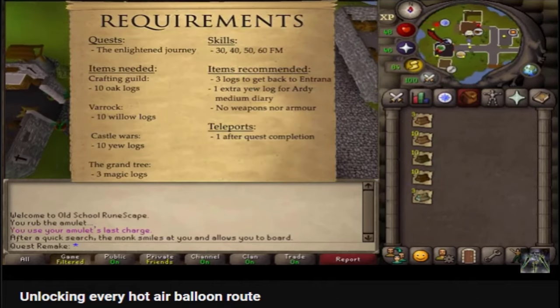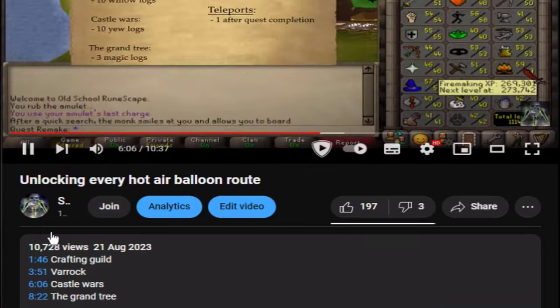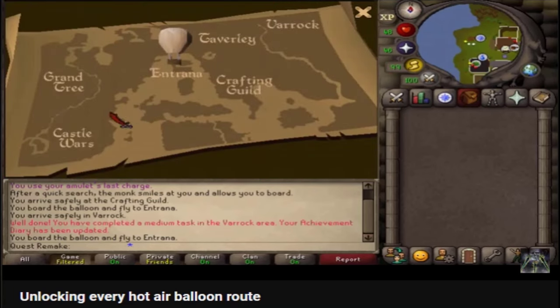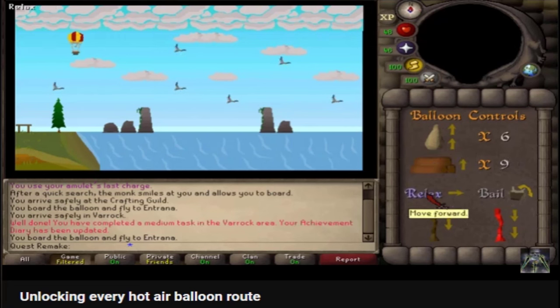The Balloon Route we need to use to complete this Medium Diary task is the one to Castle Wars. If you haven't unlocked any additional Balloon Routes after completing Enlightened Journey, I'd highly suggest first planting your Strawberry Seeds in the Allotment Patch of Ardoin, then watching my separate guide on how to unlock all 4 Balloon Routes. Unlocking the one to Varrock is needed for the Varrock Medium Diary, and unlocking the one to the Grand Tree is required for Monkey Madness 2.